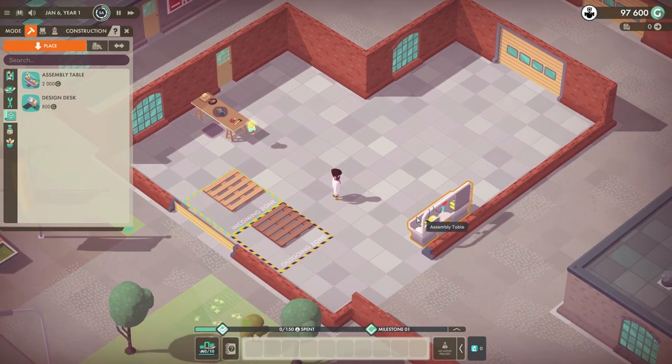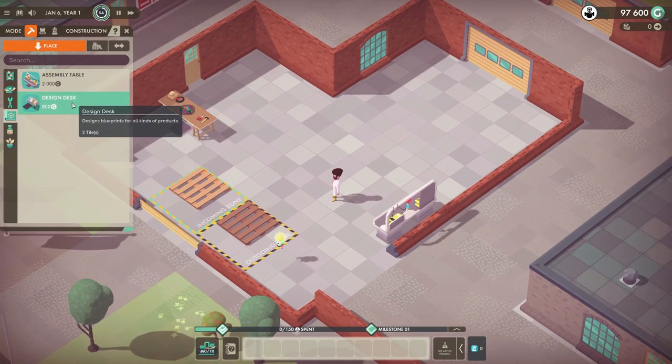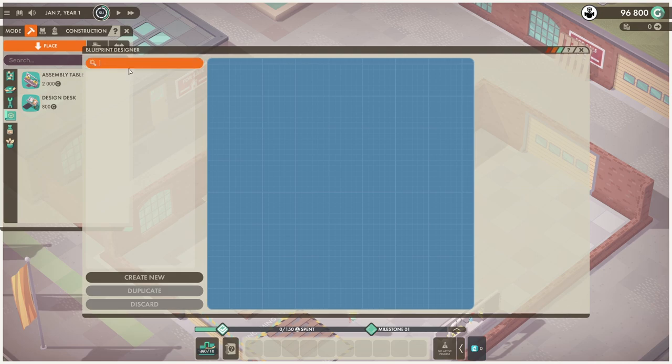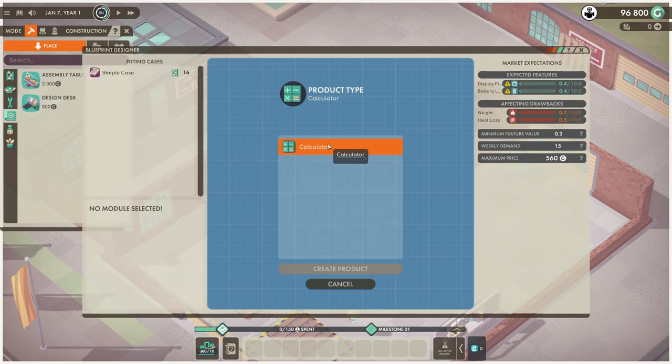Let's see if we can make some basic calculators. We cannot make anything quite yet — we don't have a blueprint. Maybe we need a design desk first. Let's put it down here. We can search for blueprints or create new blueprints. Calculator — there you go, that's the one I wanted to do.